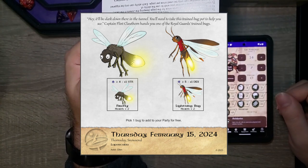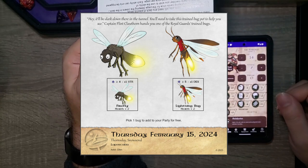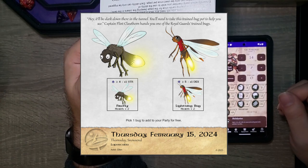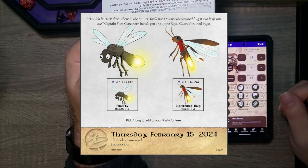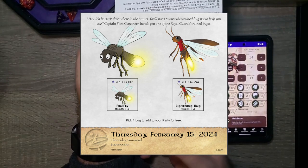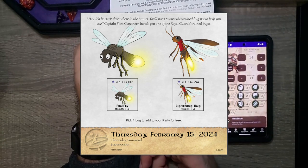The Firefly has a health of two. I'm not sure what all of that means yet. The Lightning Bug is a club greater than or equal to five, plus one dex, with a health of two. I think I'm going to choose the Firefly — let's read on.